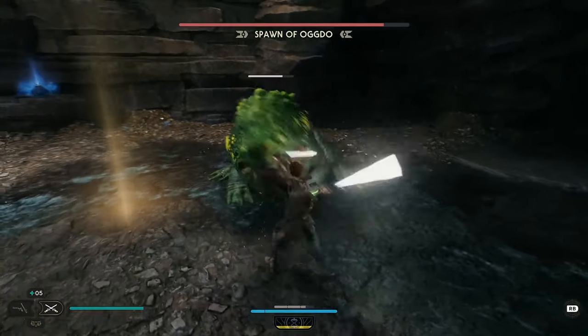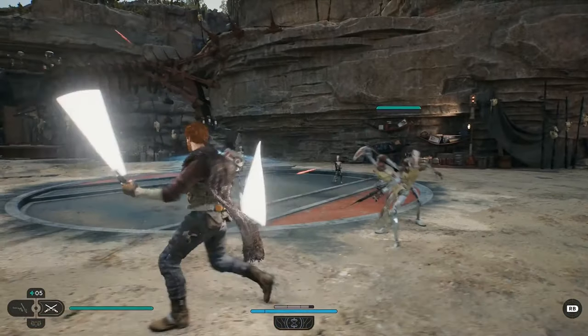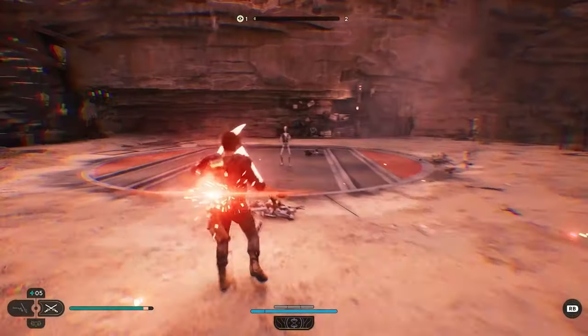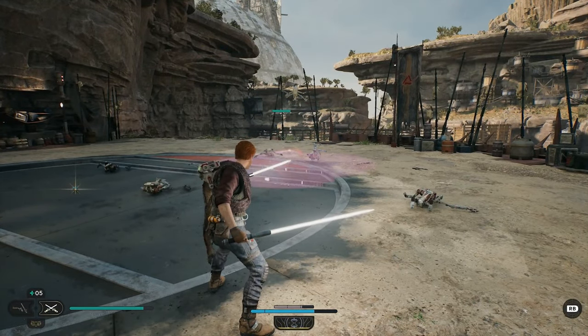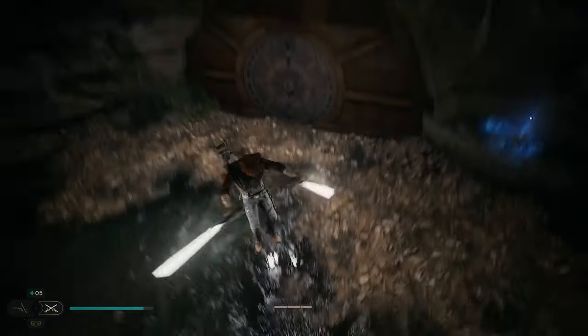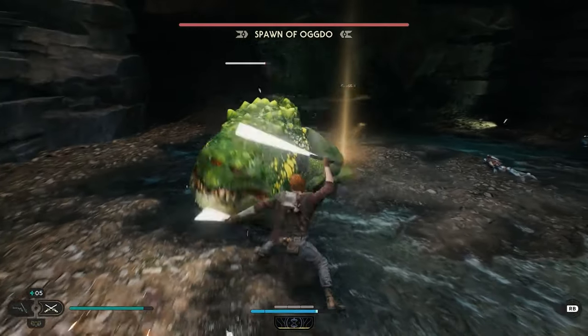Note that this boss was played on the Jedi Master difficulty. Before the fight even begins, make sure to clear out the enemies above the trapdoor — you don't need any distractions for this fight. I would recommend the Dual Blade Stance, as it has the fastest attacks and you can guard cancel to abort an attack mid-animation, which is helpful because the biggest challenge in this fight is that Ogdo will occasionally and unpredictably follow up his attacks with another one as the fight goes on.